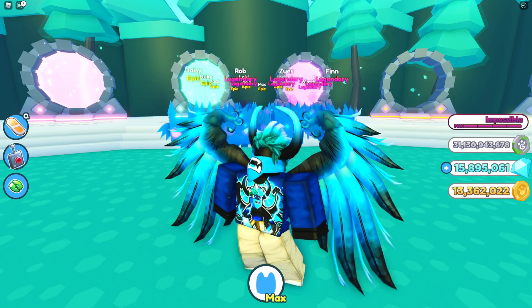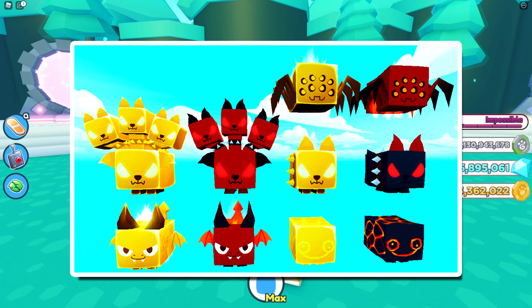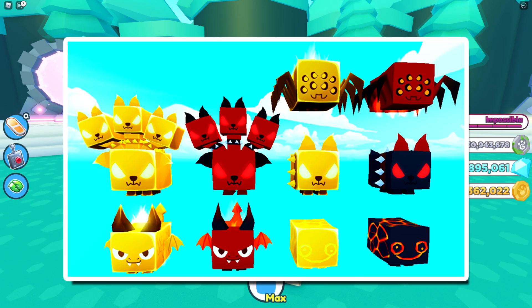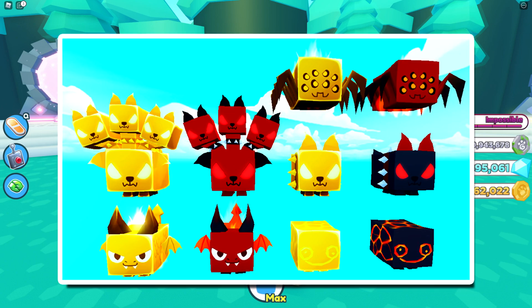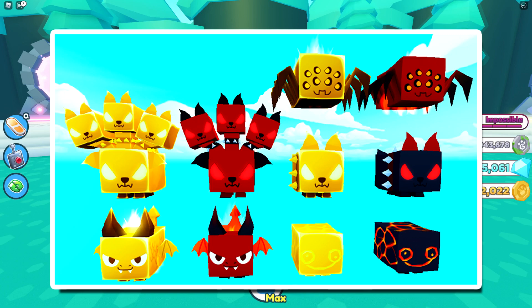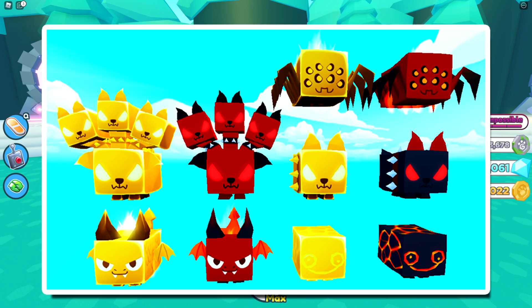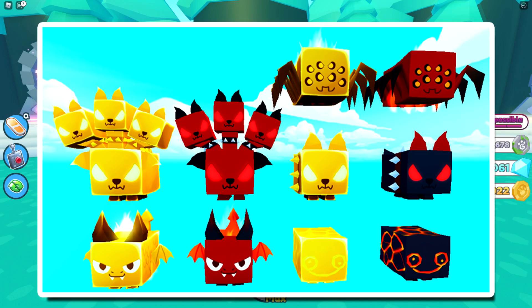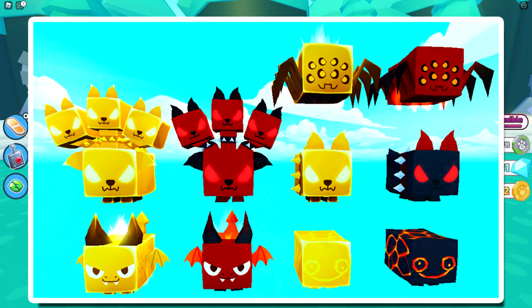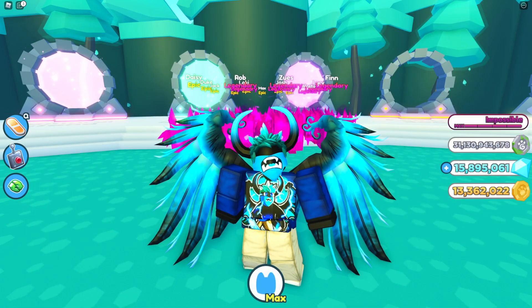Here is the next leak showing a lot of brand new pets that will be added to the game. There's a pet with three heads — I'm pretty sure it's going to be called the Hades — which looks very cool. There's also what looks like a magma cube on the bottom right, some kind of demon dog, a fire spider, and on the bottom some sort of demon. I have no clue what that last one will be called, but these pets are pretty cool.